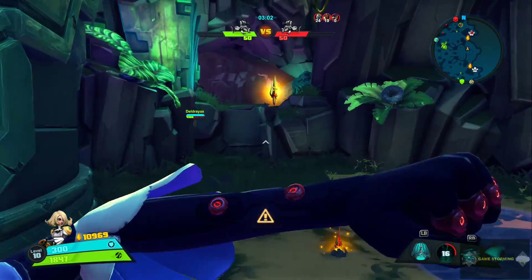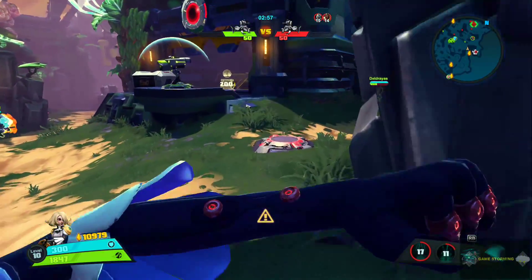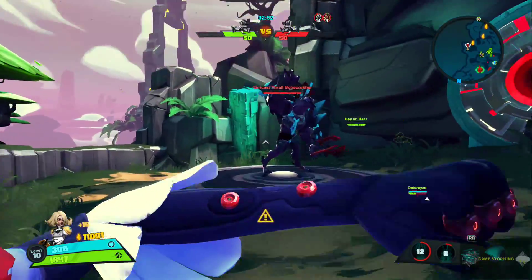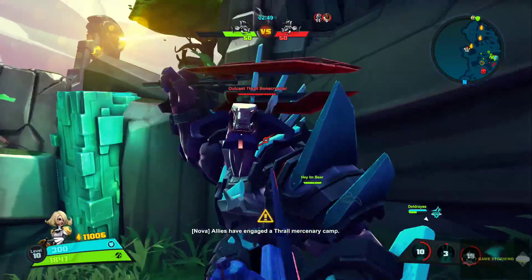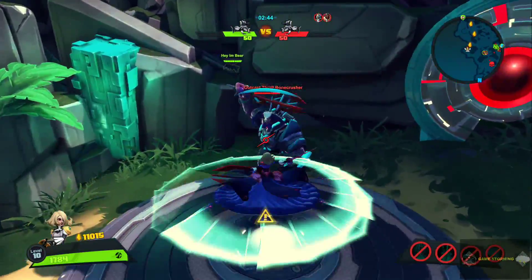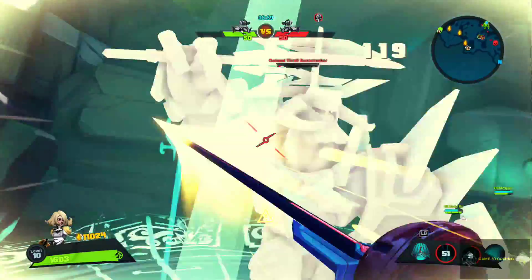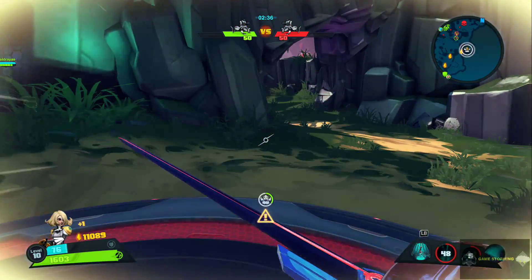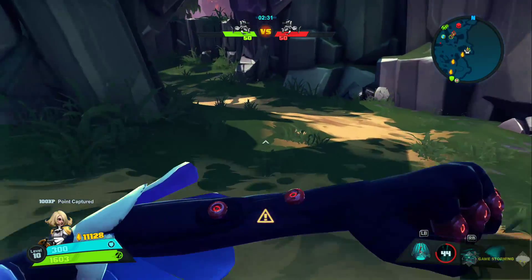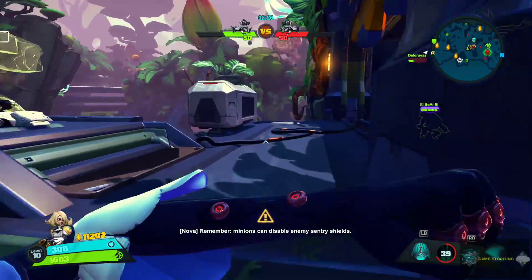Hopefully we can do a strong heavy push now since a lot of them are dead and we can cover a lot of ground. I'm getting their final minion — we should have all the minions. This is going to be a long fight, but we're ulting which should kill it a lot faster. All we need is one hit of damage on their main boss and we'll win, since we'll have more damage done to the boss than them.